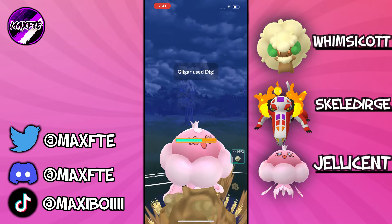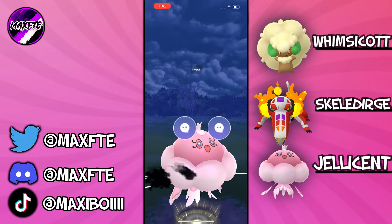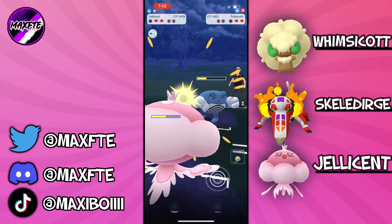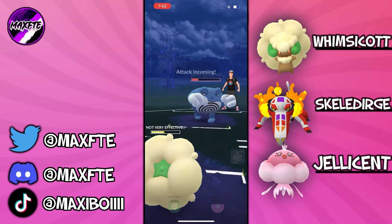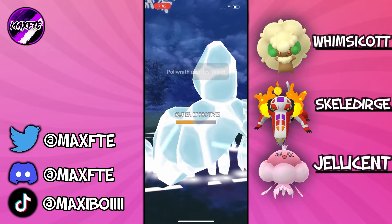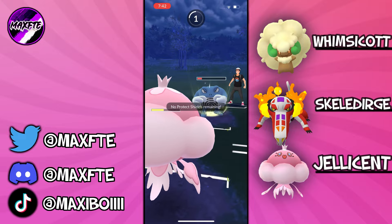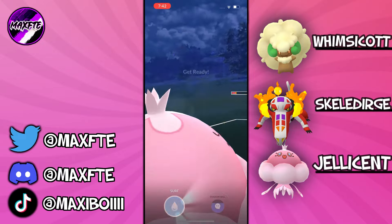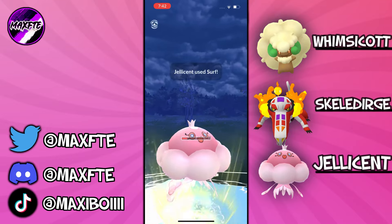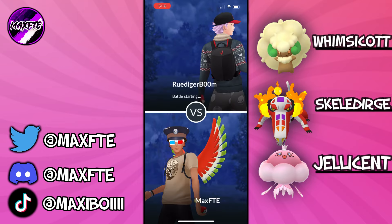Jellicent in here against the Gligar — they're going to go for the Dig. Unfortunately we didn't come in with the Whimsicott to catch the Dig, but that's alright. They come in with the Poliwrath and we're going to go straight for the Shadow Ball before our attack gets debuffed. Poliwrath versus the Jellicent is a very positive matchup for Jellicent. Poliwrath is actually something this entire team does quite well against. With the Skeledurge, you're hitting with Incinerate — not very effective, but still doing a lot of damage — as well as being super effective with Disarming Voice. Poliwrath is not something you should be struggling against with this team. Just going to Hex down the Gligar.